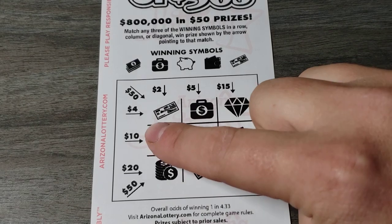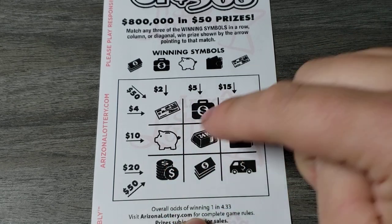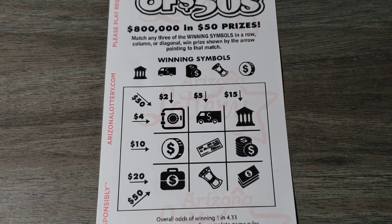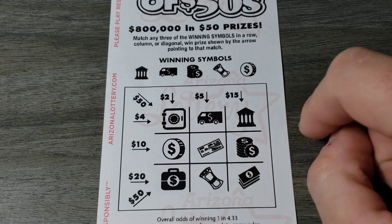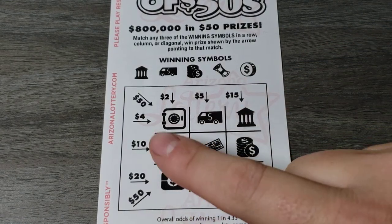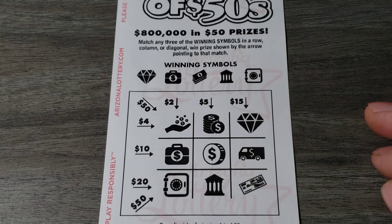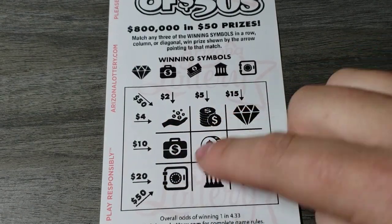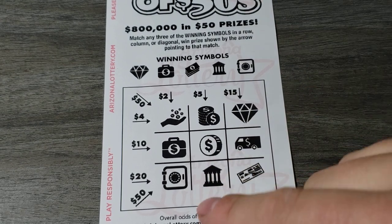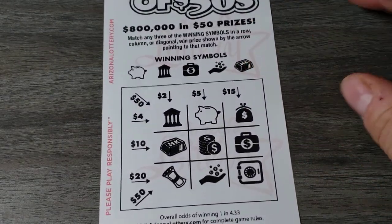No diamond, so we're not gonna win on that one, or the diagonal. Coins — nope, piggy bank — nope. Check, suitcase, diamond — nope, that was a loser. I'm gonna scan them though because there's a lot going on. Hopefully you guys are enjoying this and having the best day ever. Safe — nope, truck — no check. So bank, coins, bills — nothing. Suitcase, coin — no, no diamond, coin — nope, truck — no check. That one's a loser.